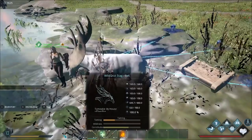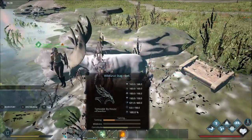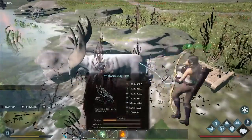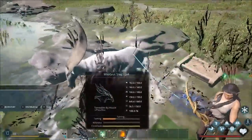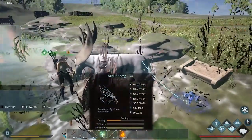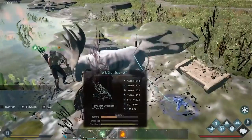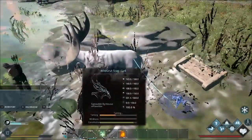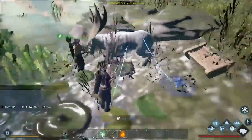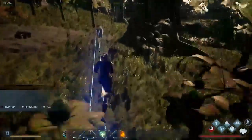The process is very simple: just keep the animal pinned down, give it food, keep it happy, and the beast will be tamed. I sped up the waiting portion in the video because it took much more time than what you see on screen. It's like ARK — you sometimes wait two hours for a dragon, or two hours for whatever you're taming.